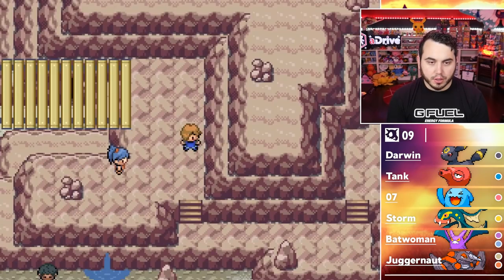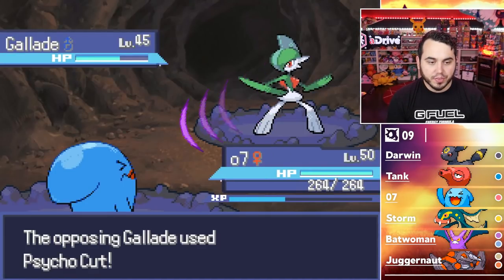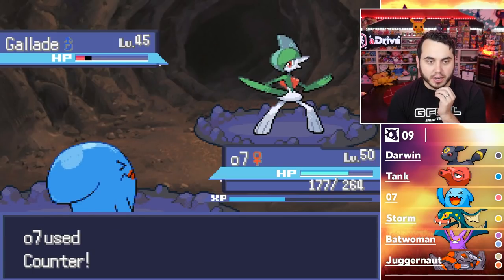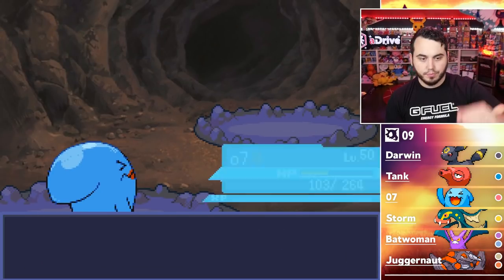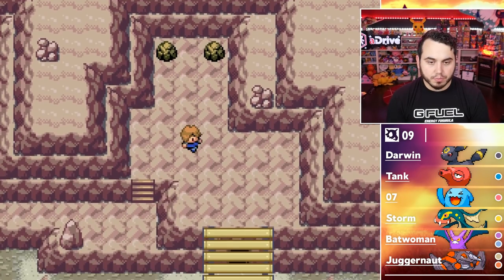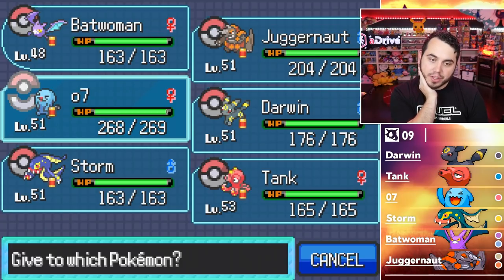There's another trainer here — looks like a Fighting-type trainer. Crush Girl Petra's got a Gallade. I'll U-Turn out and go to 07 — I have a great answer. Psycho Cut, and we counter. Full Swipe, then Counter knocks it out. 07, baby! And Toxicroak — Sucker Punch. 07 handles it. Air Slash for Batwoman but I'll keep Fly. TM81 X-Scissor and a Rocky Helmet! I've been waiting for one of those for the longest time. It's pretty good on 07 — so that's super clutch.